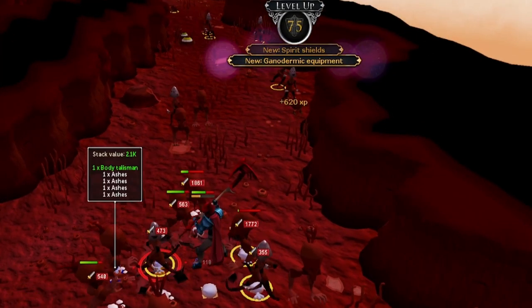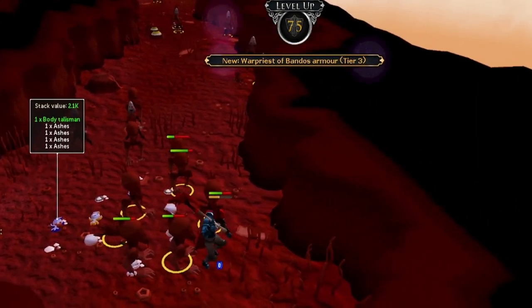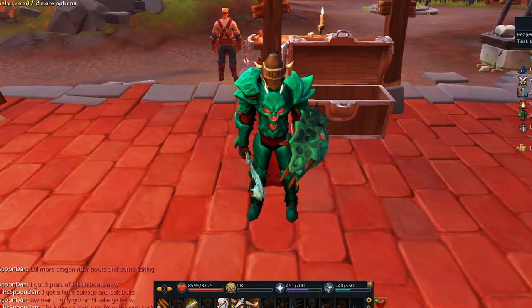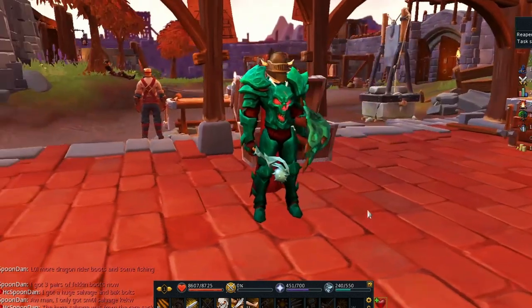After that it was back to the Abyss to finish getting my melee stats to 75. It took a few more hours of grinding but we got there in the end. I figured it would be a good idea to whip up some Necronium Armor now that I can wear it - I reckon Necronium Armor looks pretty cool, to be honest.